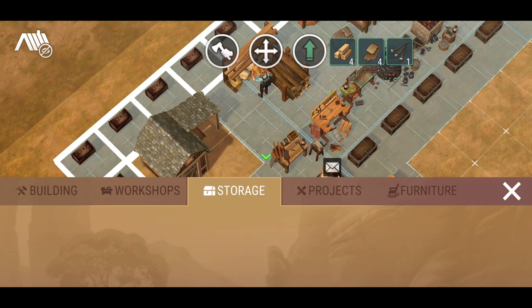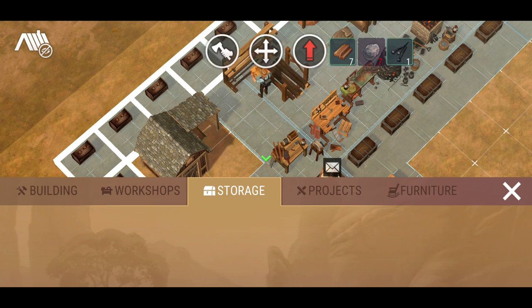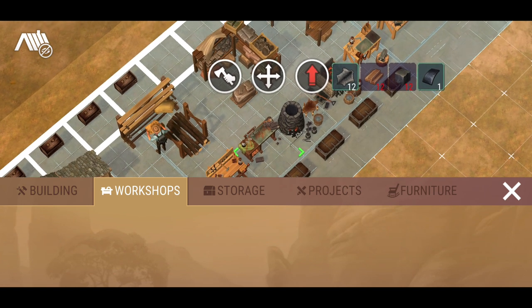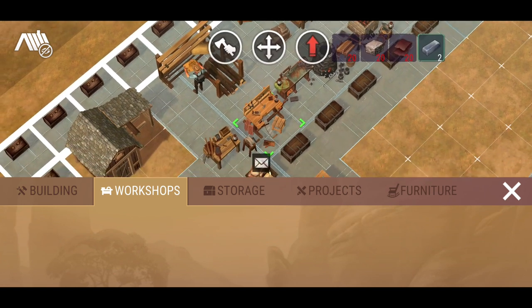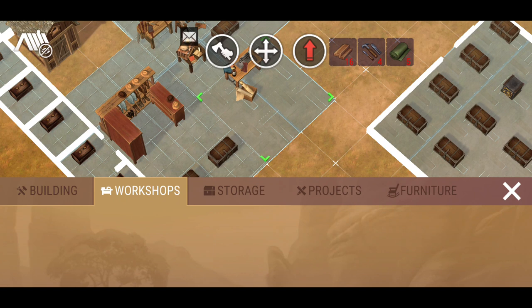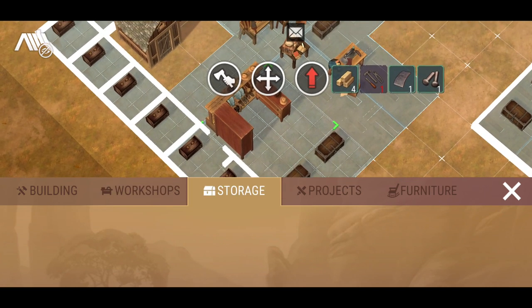Let's hit our storage unit. The moment you click on that it gives us the ability to go ahead and upgrade, and if we click that once more it gives us the ability to upgrade it again. I'm going to need some fur for that one there to upgrade it to the next level. You can actually do this with all the other workstations too. Everything in red is what you need, and whatever's in white we are good to go.